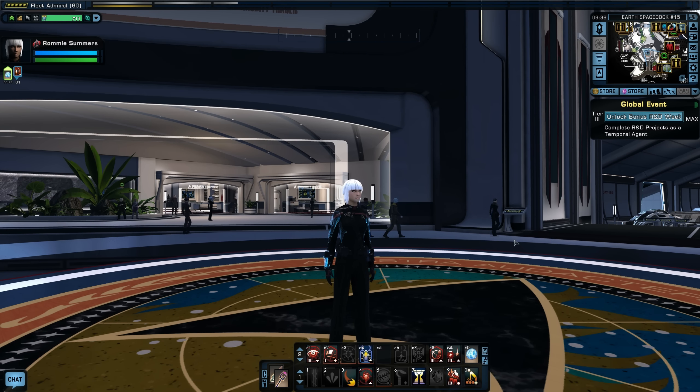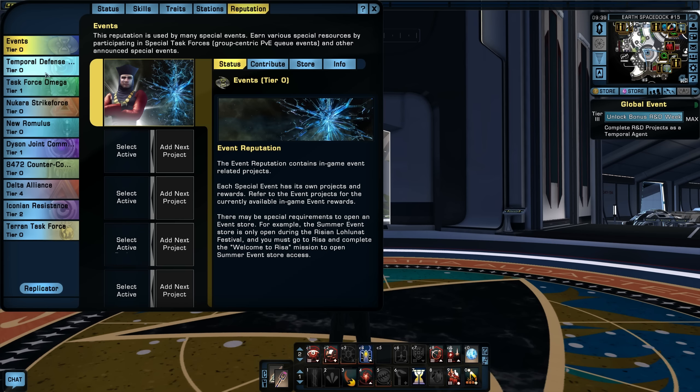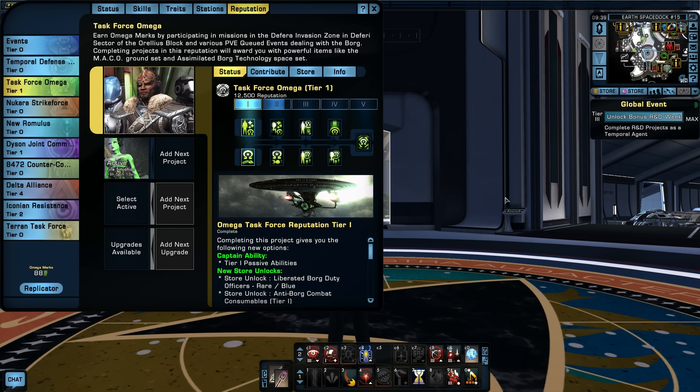One of the things I'm doing off screen right now is working the reputation system. I'm doing STFs with Rami Summers to get marks, and there are a few reputations I'm working on for specific reasons. One of them is the Borg reputation — Task Force Omega — using Omega marks. I've been doing some Borg STFs to get marks, and I'll show you where I'm at.